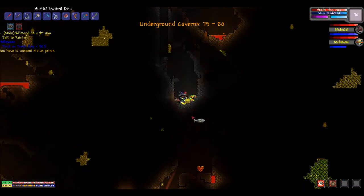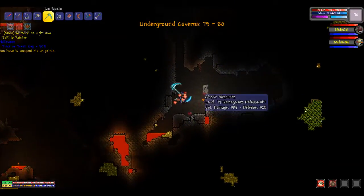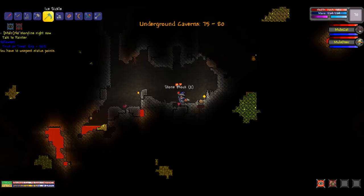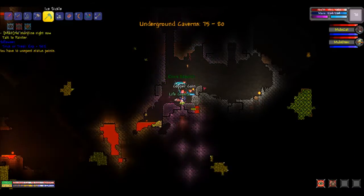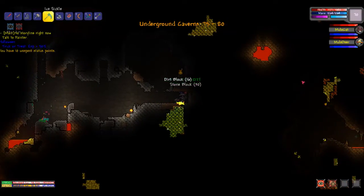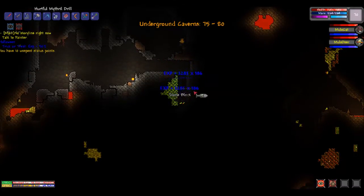Nothing yet. What's that? There we go — ooh, a life crystal! Ooh, that was a boulder. I guess I'll take this since no one else is here to get it. Looks like there's a mix of adamantite — ooh, there's some over there. I guess we're gonna head to the right after this little patch. Yeah, there's like three patches of adamantite right in there. Sweet!